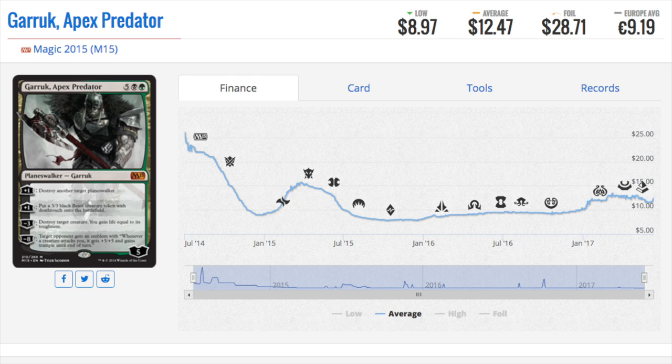Garruk has four abilities and is incredibly unique in the fact that its plus ability actually kills a planeswalker. It does have a protection ability as well. A 3/3 token with deathtouch is definitely very good, and you can outright destroy a creature and gain life. Overall Garruk is a very good card in the eight-mana decks that want to play him.